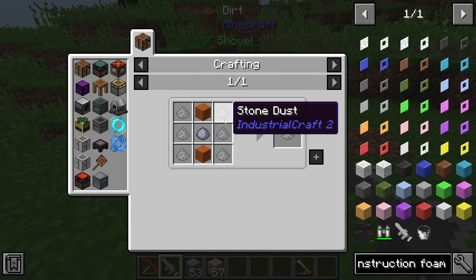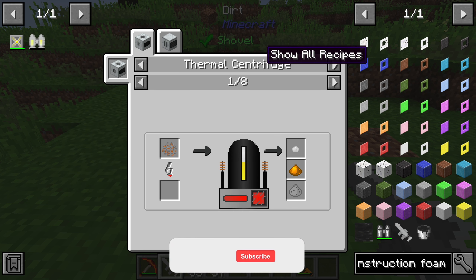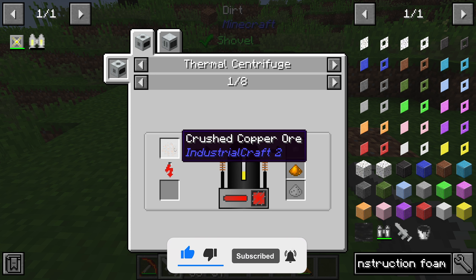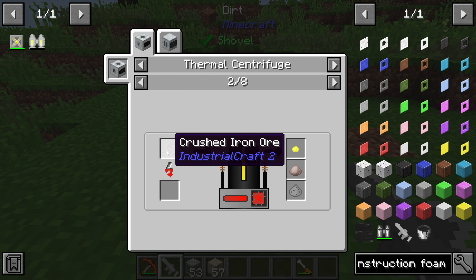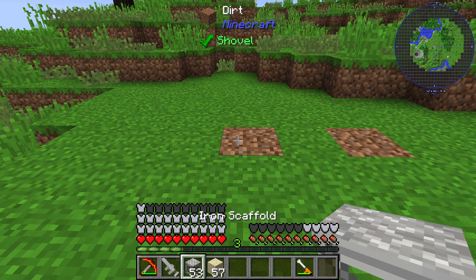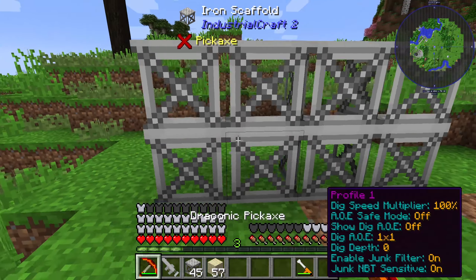Construction foam is created out of stone dust, clay, and sand. The stone dust you will get out of the thermal centrifuge from crushed copper, gold, or iron — whichever you prefer. And we need the iron scaffold like this.